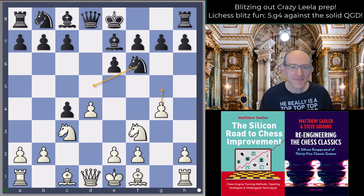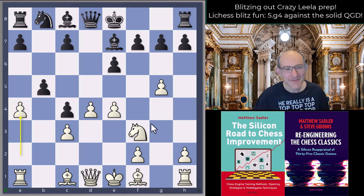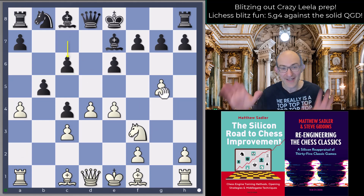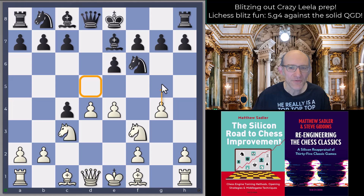What else does Black have? One interesting idea is to play dxc4 - very common in fact. The idea is when you go g5 the Knight can come to d5 - quite common. g5 is very reasonable, this is what Stockfish plays. It's some sort of typical Semi-Slav gambit with a weird pawn on g5, but you go h4 and Ne5, which is not at all bad.